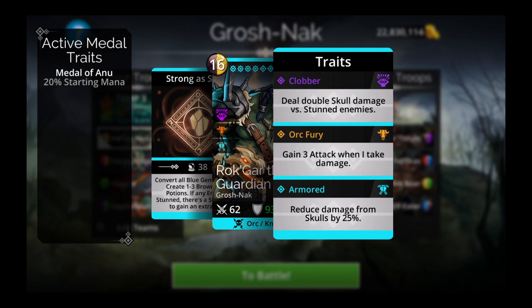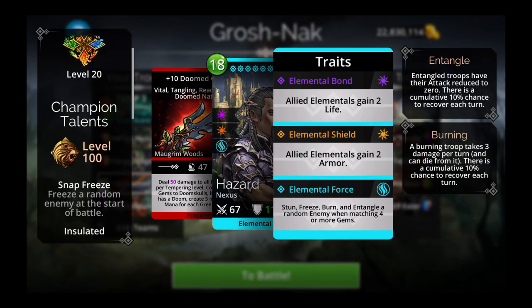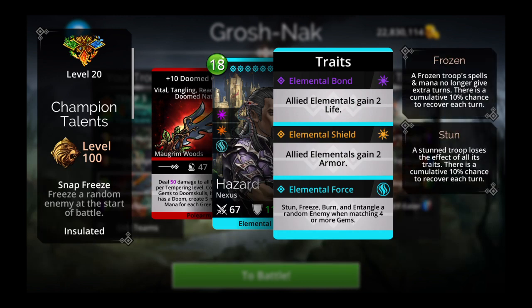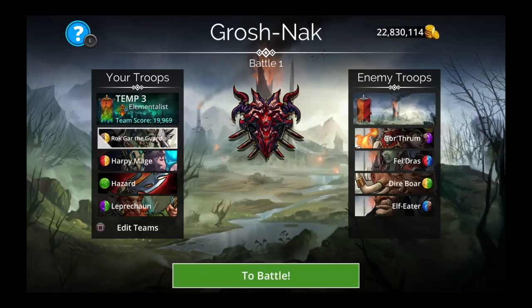It deals double skull damage versus stunned enemies. So naturally, Elementalist is the way to go because of that third trait — stun, freeze, burn, entangle a random enemy when matching four or more gems. This troop converts all blue gems to skulls and then creates one, two, or three brown mana potions. And if any enemy is stunned, there's a 50% chance to gain an extra turn.